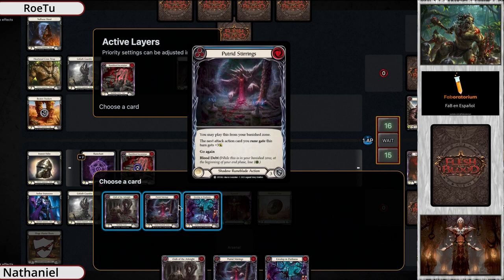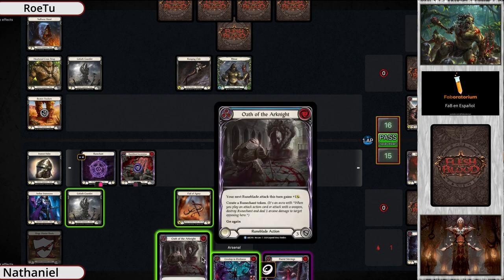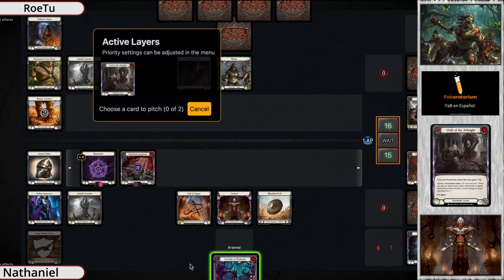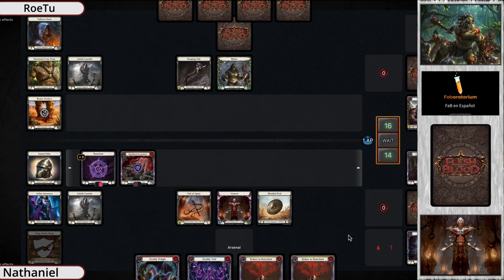Vincette does not do well especially late if forced to defend with cards from hand, because they really need those to go off. Both these heroes are capable of being explosive and swinging haymakers. The Rune Chant count is already at five this turn, and it appears Vincette is just putting more Rune Chants on the board and passing. Vincette has some defense reactions ready, but Reinar has a five-card hand.